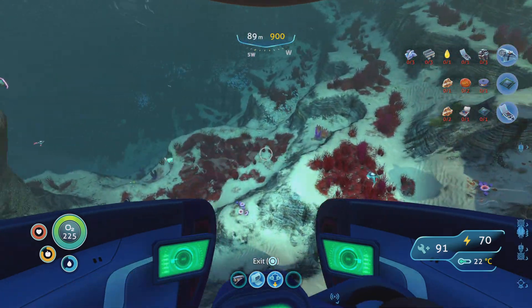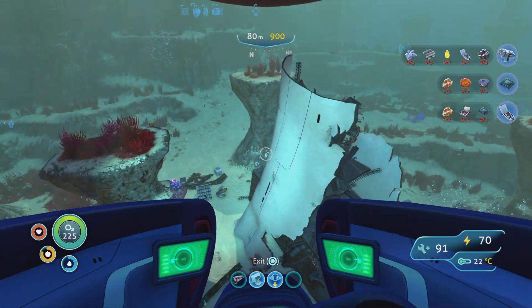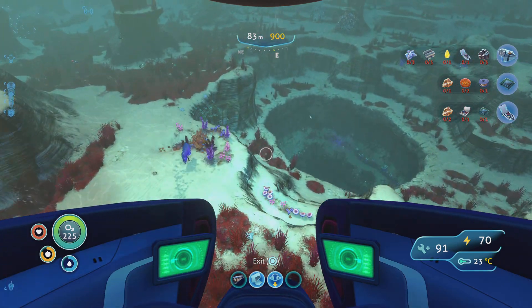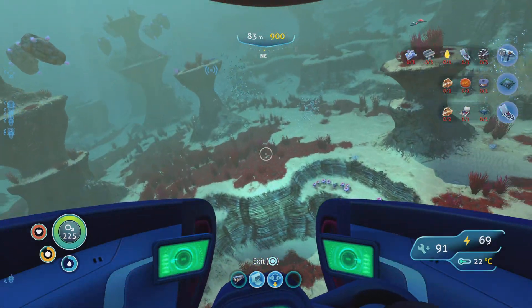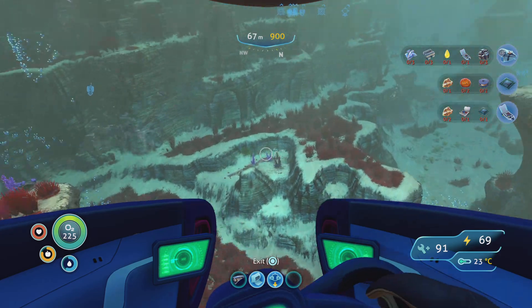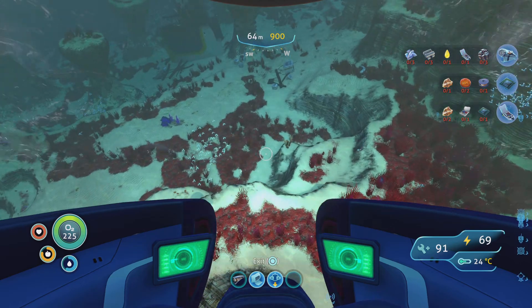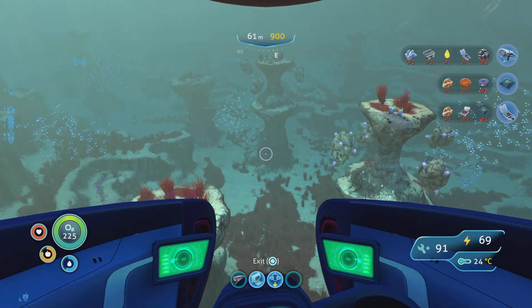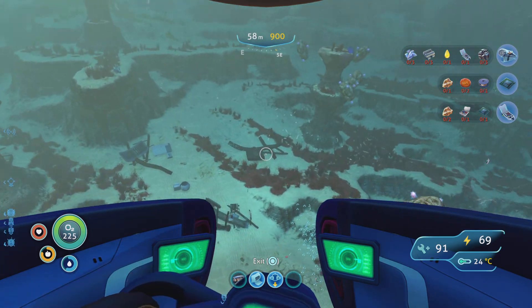You're gonna wanna search around here until you find, like, a hole, basically. What you're gonna need is a sea moth and a high-capacity O2 tank. If you see this lower one, don't go into this one — you wanna go up to, like, the upper level. Search around until you find a little hole in the ground, which you'll know when you see it because you'll see these bright neon pink mushrooms. That's how you know you're there.